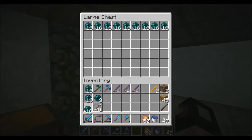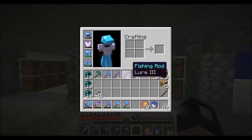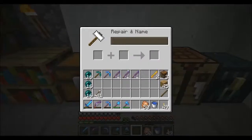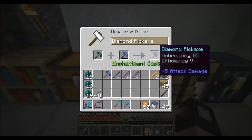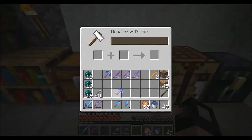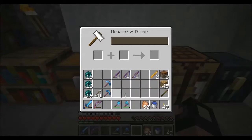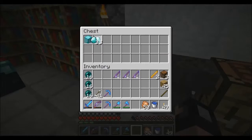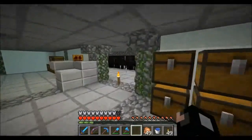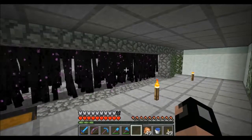Let's just grab those enderpearls. We renamed this one WorkPickAxeMark1 — that's the naming convention I was going for. This one is Efficiency 5, that's Efficiency 4, so this guy is Mark2 because he's an improved version. Now there should be 32 levels to repair unless I've stuffed up. So we've got the fishing rods, I've repaired those. I wanted to get level 30 and chuck that on a sword as well, so I'm just gonna go get level 30. Hopefully we'll get a looting 3.